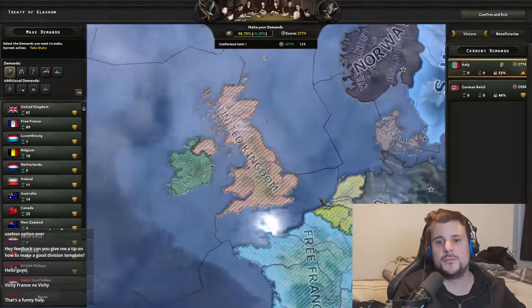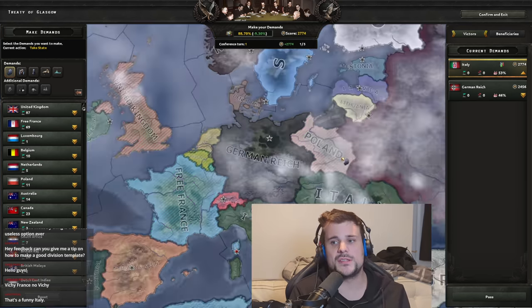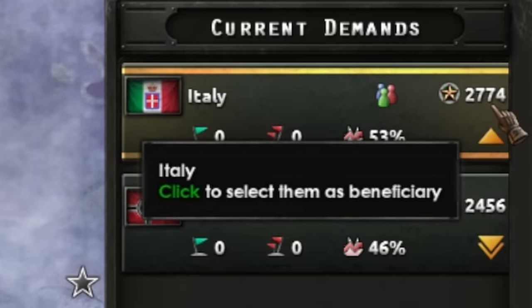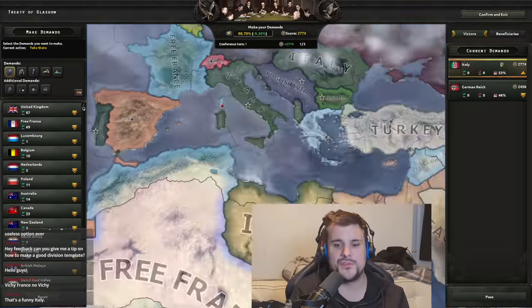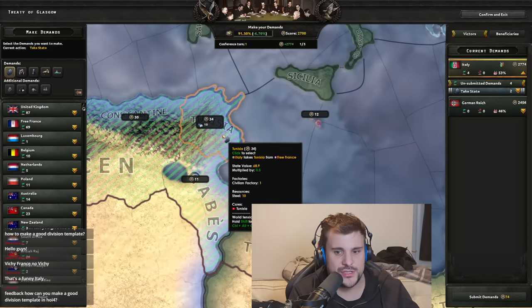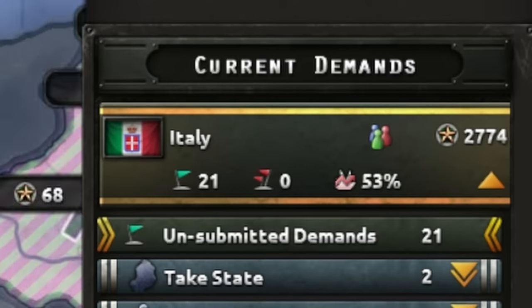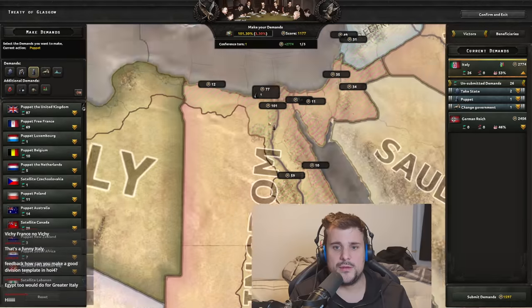Now for the tricky scenario: the Axis annex the UK and all the Allies, leaving Italy and Germany both making demands. Italy has 2,774 points and Germany has 2,456 — Mussolini has been well and truly buffed. I want to form Greater Italy, so I need Savoy, Corsica, Malta, Cyprus, and some overseas possessions. Some map areas disappear as I select because I'm running low on points — there are now two people making demands, so points are limited.